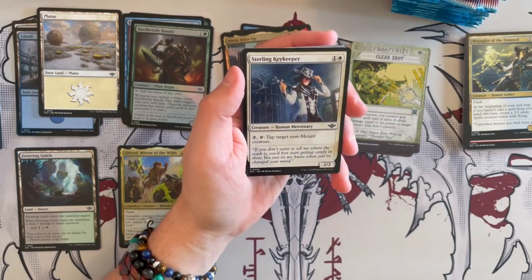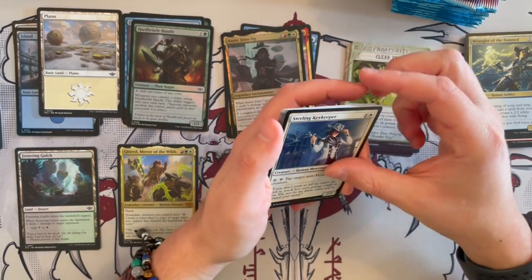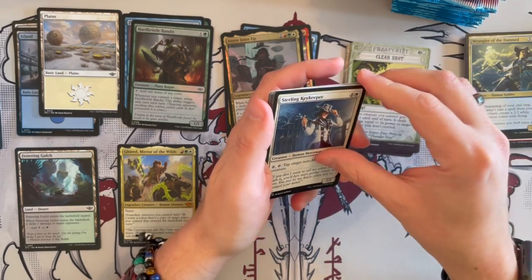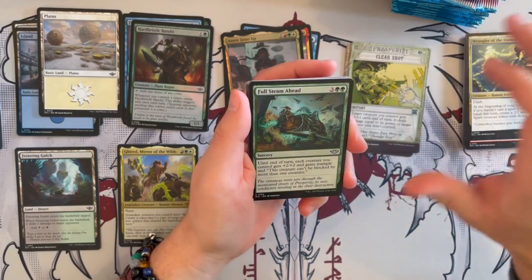Sterling Keykeeper is a 2/2 Human Mercenary for 2 — tap to tap a target non-mounted creature. Very situational and not so strong in limited I believe. But it is a 2/2 for 2, and the problem is there are so many good 2/2s in this set.